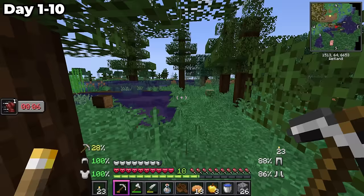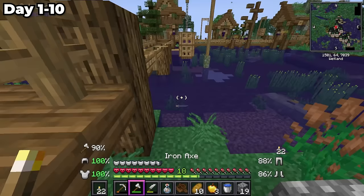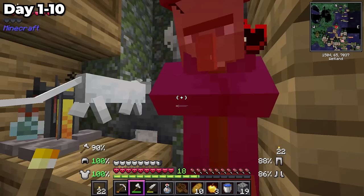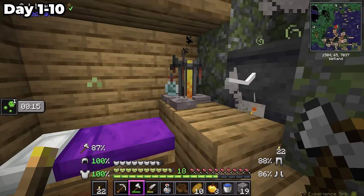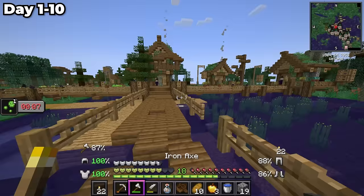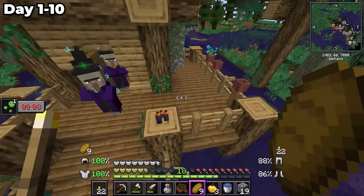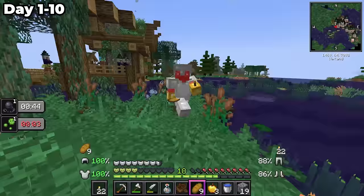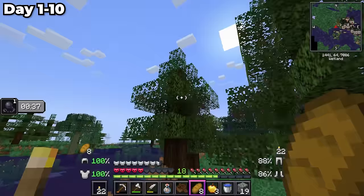I found another village right here, but there are a lot of witches. Do you really have to poison me? I got water breathing, and a waystone. Oh my gosh, there are way too many witches — there's one in the house too. Everybody knows this village is going to have nothing in it anyway, so I'm not going to risk my life. They have 40 seconds of slowness. Those witches are crazy.